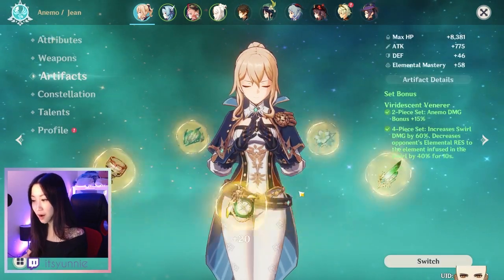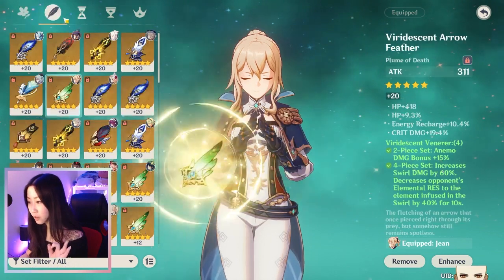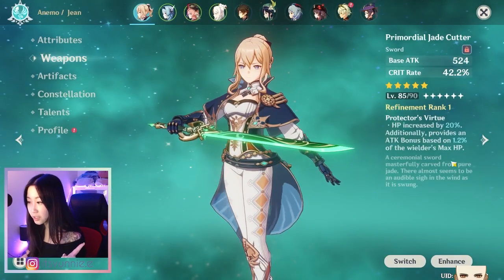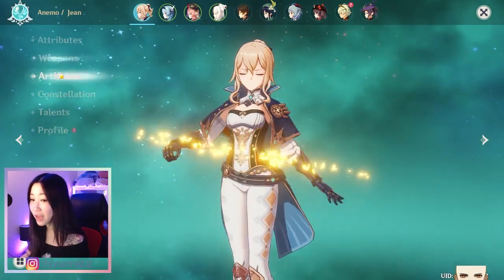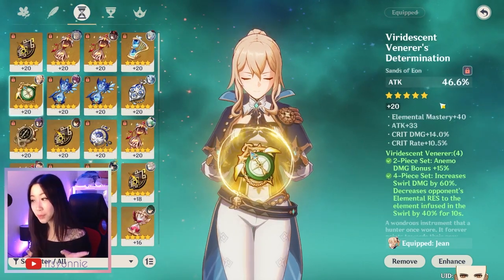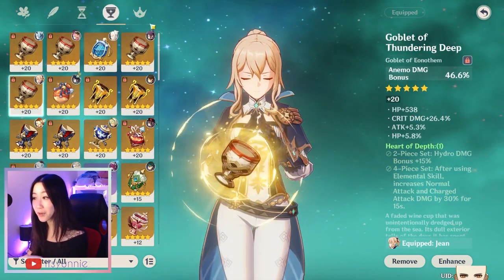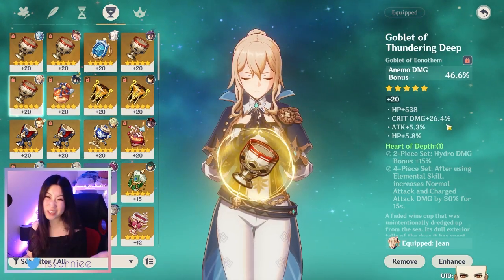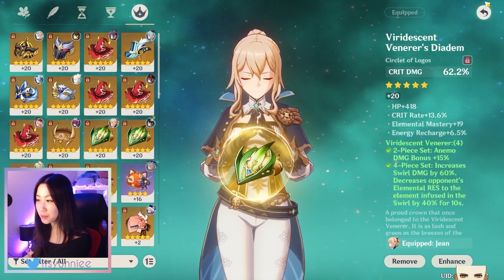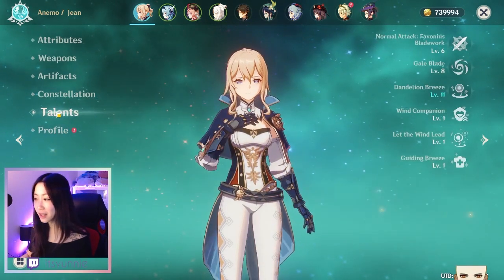Her artifacts are currently full Viridescent Venerer. I'll quickly show you — crit rate, crit damage, attack. If I could, I would put energy recharge on her. This one is crit damage; this one can be fixed. The only good thing about having double HP is that the Jade Cutter actually scales your attack more with the HP you have, but I'd definitely want to fix that. I'd rather get straight attack instead. Here we've got attack — I would love to change the elemental mastery to energy recharge and the attack to attack percentage, but the crit rate and crit damage are pretty okay. We've got anemo, crit damage — this one is pretty nice. And then crit damage, crit rate, and energy recharge. I chose crit damage on this one because the weapon itself gives crit rate anyway.